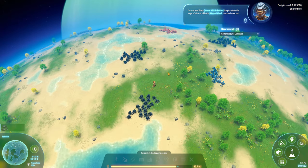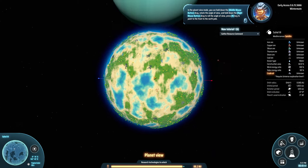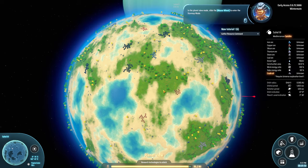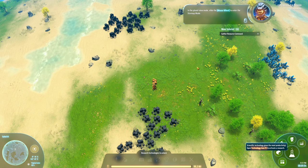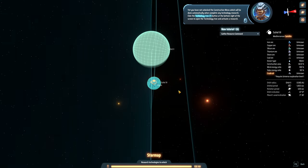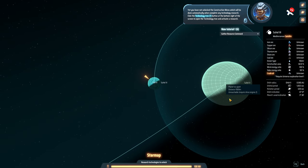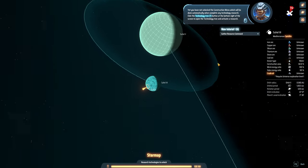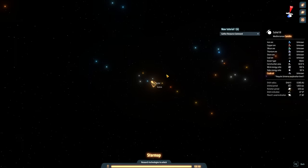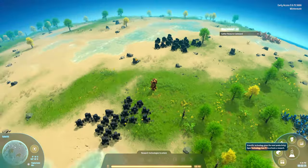Let's kind of zoom out here. There's a planetary mode and a star map mode. We're actually on a moon, it looks like, around some kind of ice giant. And then eventually we're going to build a Dyson Sphere around that star. I don't know if you can build multiple Dyson spheres, because we're in a galaxy with many, many stars. We're going to head back onto the surface. It's very big in scope when you think about it.